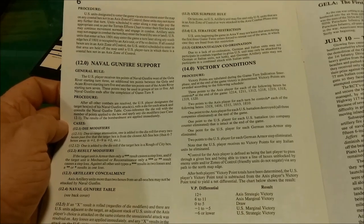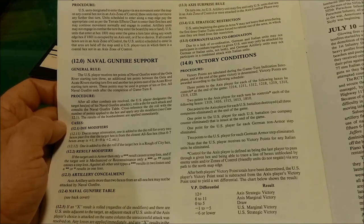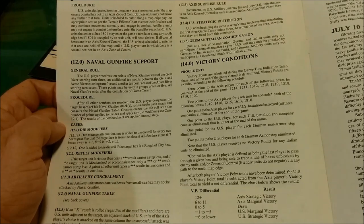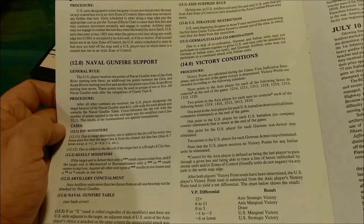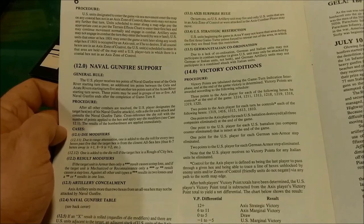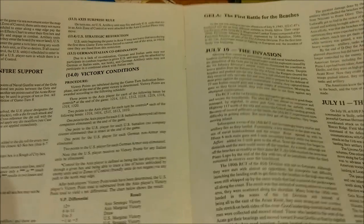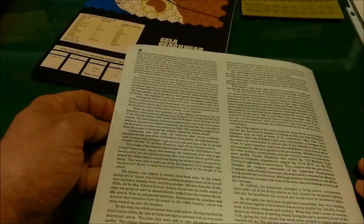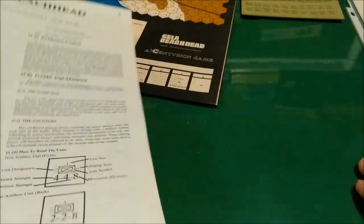Then we have the victory conditions, which go on a victory point basis. Victory points are tabulated during the game and at the end of the game victory is determined. Victory points are awarded for occupying hexes and destroying enemy units. Then we have design credits and two pages of designer notes. So that's pretty much what you get — it looks pretty simple, like a move-and-shoot kind of game.